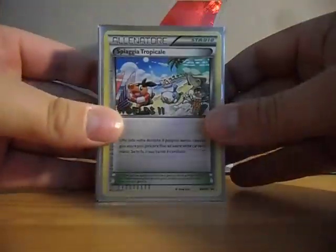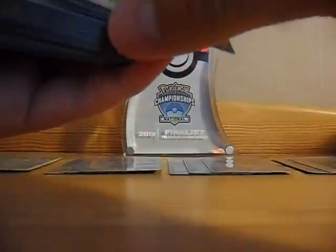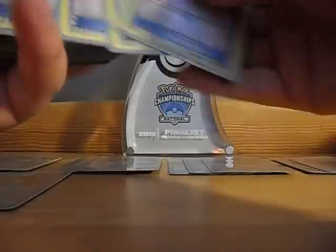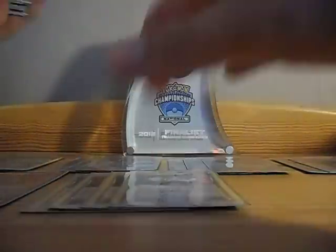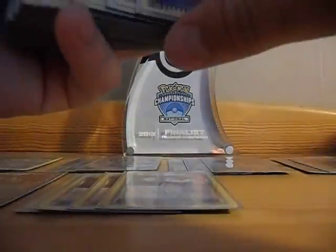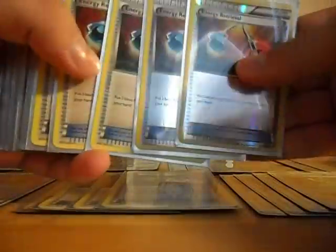I had 2 Tropical Beach and 1 Dowsing Machine — the Dowsing Machine actually helped me many times in the game. I also had 4 Catchers, 4 Rare Candies, and 4 Energy Retrievals.